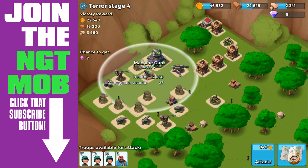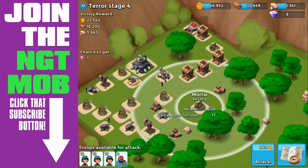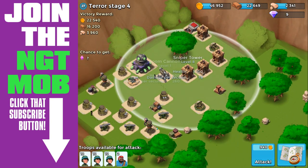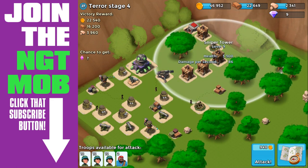So we got an MG, we've got high level MGs, level 7s — look at all of them. We've got a level 4 mortar right in the middle. We got all kinds of sniper towers in that back area of the base. We've got a cannon, another level 4 mortar.